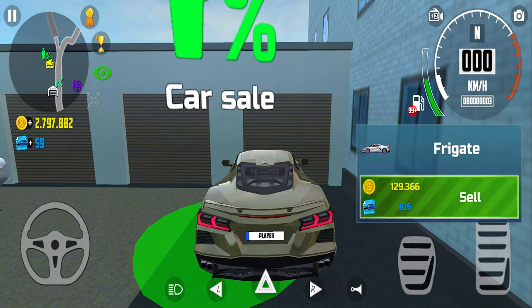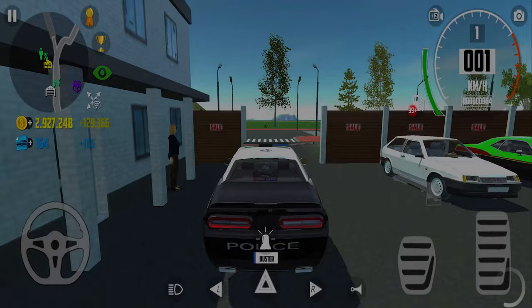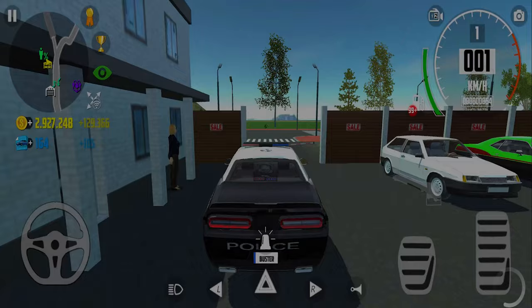Then what you have to do is go to the selling dealership and sell the car. This is a one-time investment so don't worry. We can sell our car for 129 gold coins and also 105 blueprints.